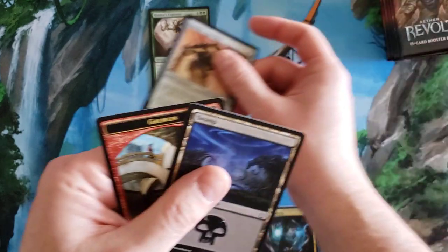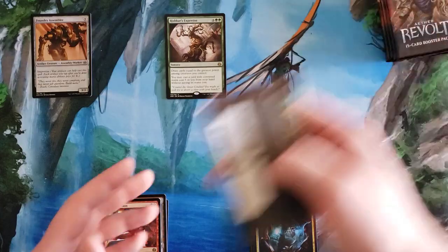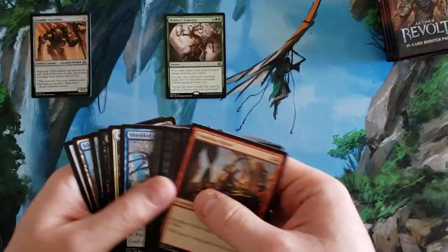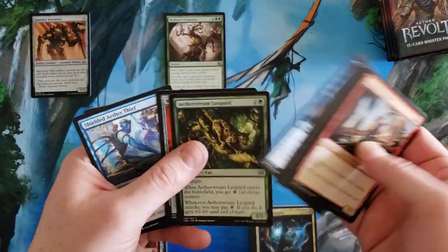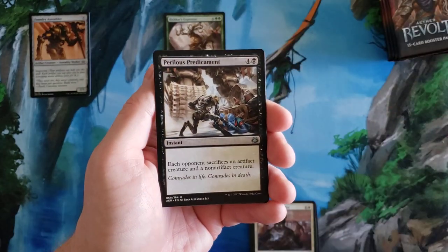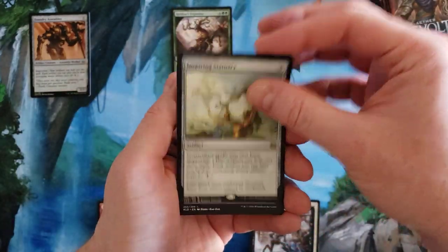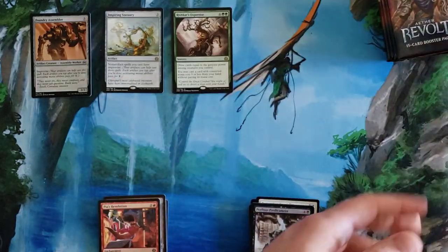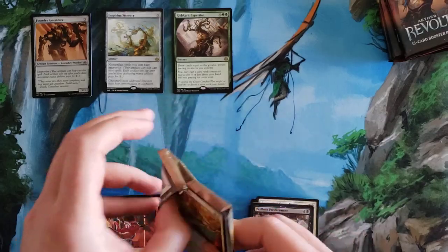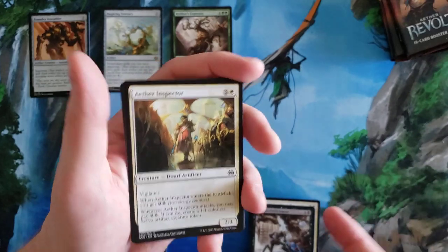Putting foils off to the side since foils were not common to pull in this set. Shielded Aether Thief again, Restoration Specialist, Perilous Predicament, Inspiring Statuary — okay. Right when I saw that card in the first video I thought it was a really good rare. I could actually use that card, but I'm not doing any of these videos for myself.